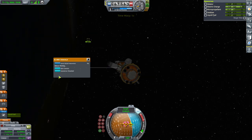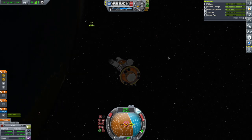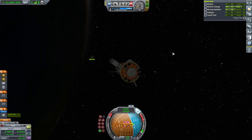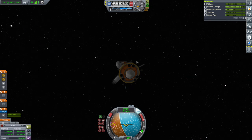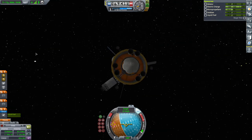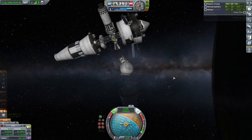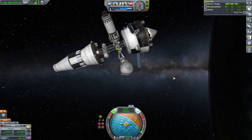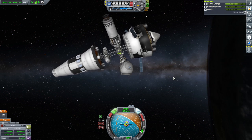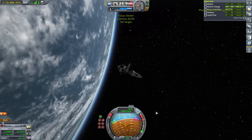We're going to skim the atmosphere a little bit. We have this Science Junior — we're in the atmosphere. We haven't really recovered a material study from the upper atmosphere before, so let's keep that 13.5 science. It's possible we haven't done it in low Kerbin orbit either. We can control from here and face the target. We've got it.